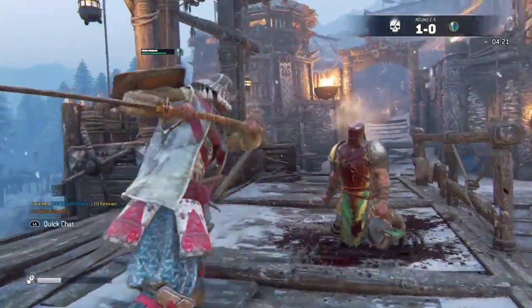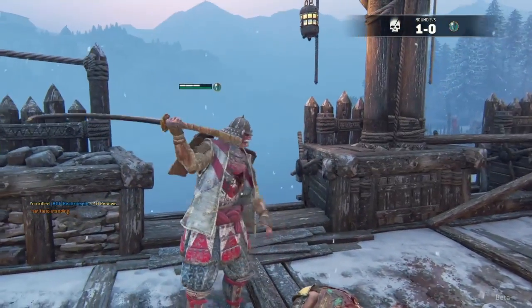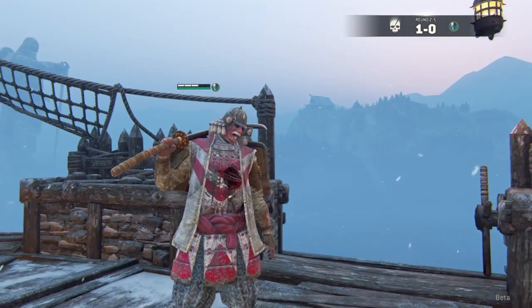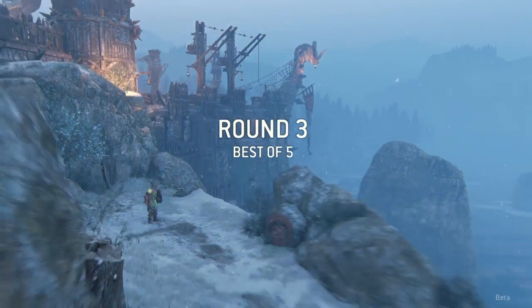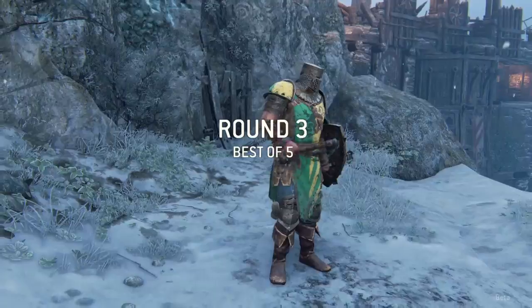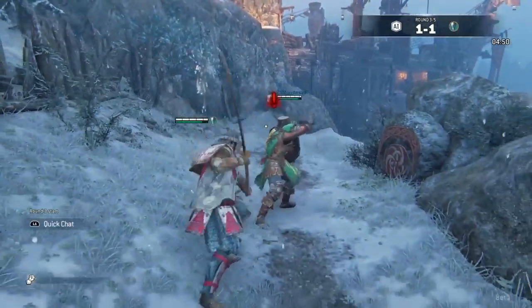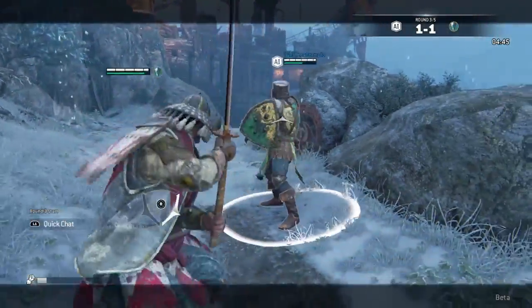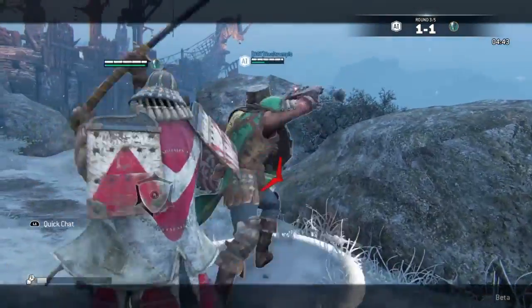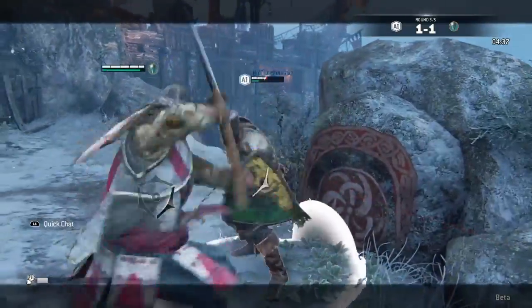He's just about dead there and I got an execution on him. The executions aren't easy to do - it actually took me a little bit to figure that out. The way you do executions: you have to finish off your opponent with a heavy strike, and once you finish them off with a heavy strike you'll see a quick prompt on the bottom to either press square or triangle to do one of two different executions. So we're one for one now.